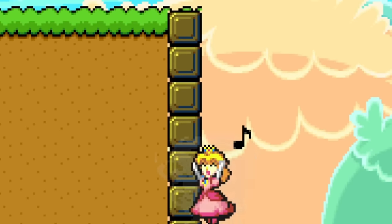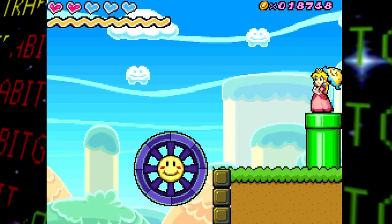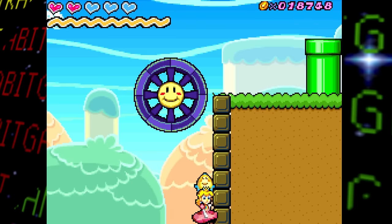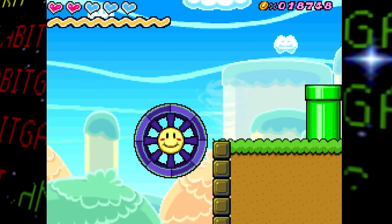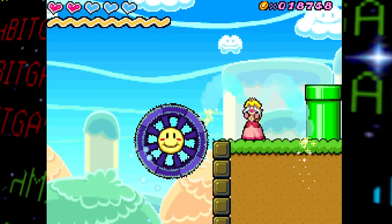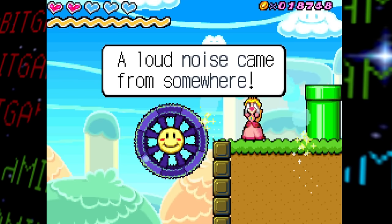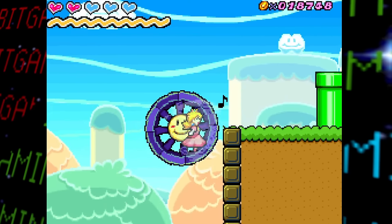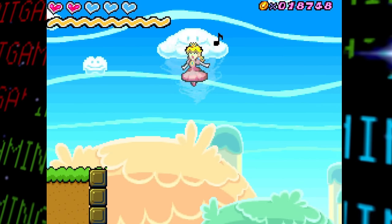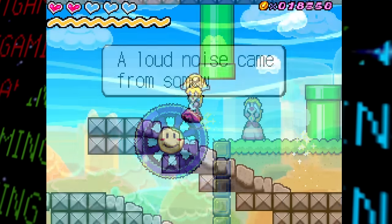The final test room appears to use an early, less detailed tile set for the terrain. There's another non-functional pipe on the right, and the star of the room is a happy face water wheel object you can interact with by using the sad vibe near it. Peach's tears cause it to spin really fast, revealing the message 'a loud noise came from somewhere.' Since the room is small, nothing seems to visibly change, but this was presumably meant to test a mechanic where activating the wheel would cause a door to open somewhere.